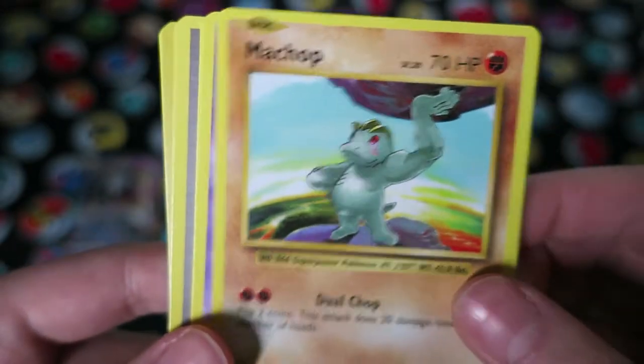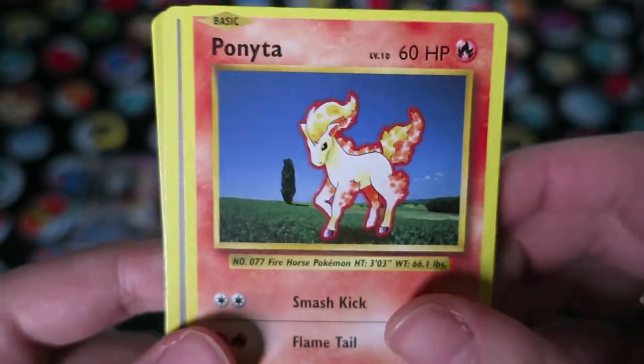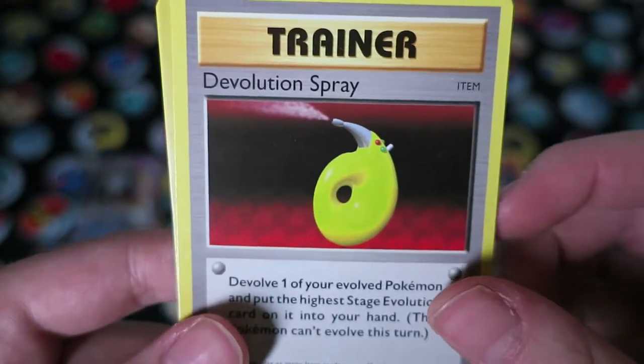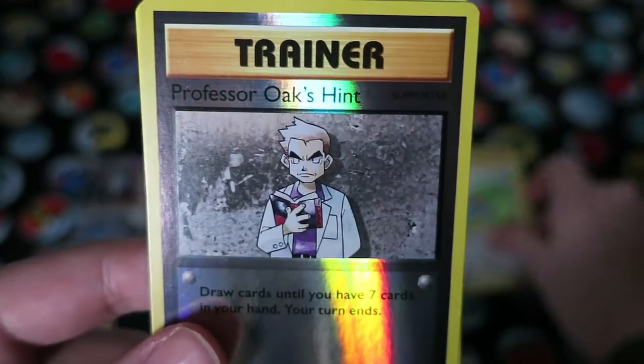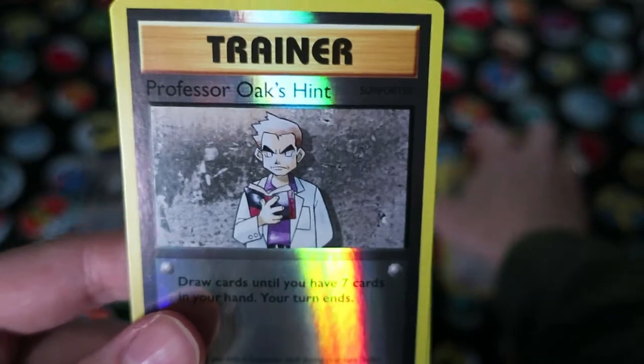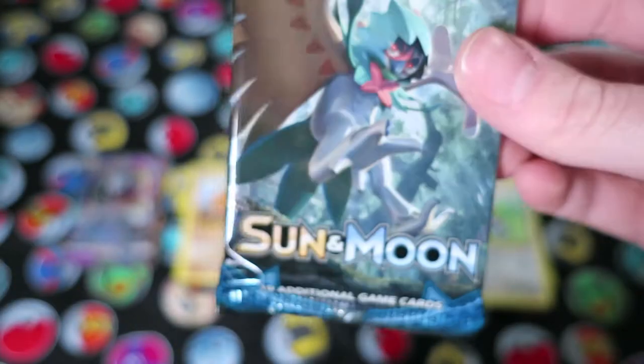Growlithe, Machop, Nidoran, Ponyta, Devolution Spray, Pokédex, Porygon, Reverse Professor Oak's Hint, and a rare Dugtrio. Oh boy, that card looks really weird.